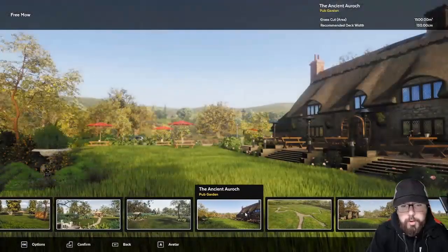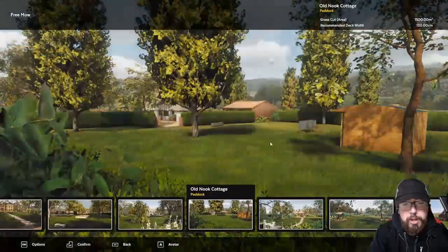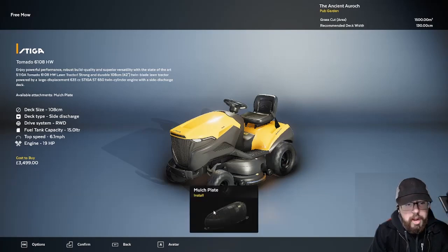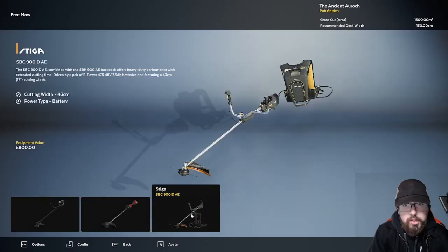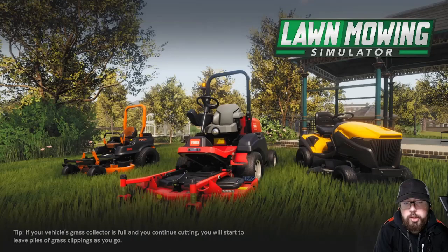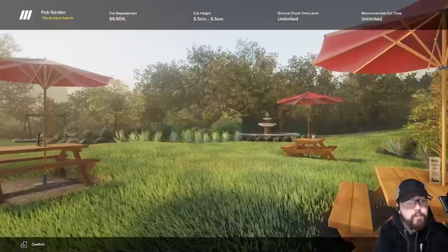The first place we're going to look at is Pub Garden in the Ancient Auroch. This looks like a pretty busy place, so we're not going to do the zero turn. We're going to go with the Stigia Tornado and we're going to add in the mulch plate. Grass cutting height — let's keep it at six centimeters. If you want to play Lawnmowing Simulator, I'll drop a link in the description below, as well as a link to the Ancient Britain DLC pack. The Skag Revider is also included for free in the game.